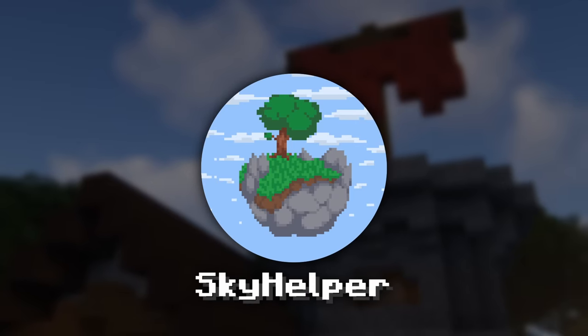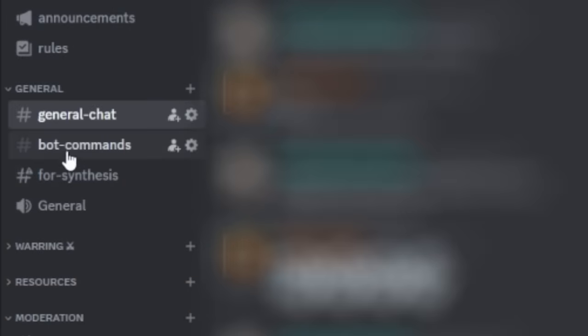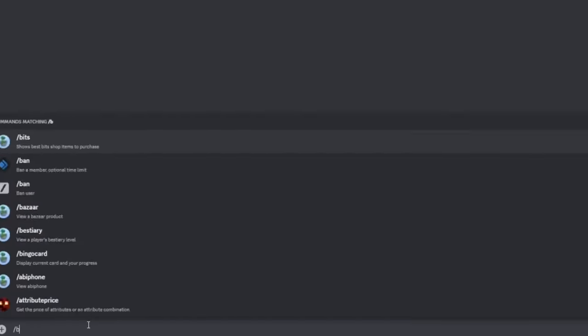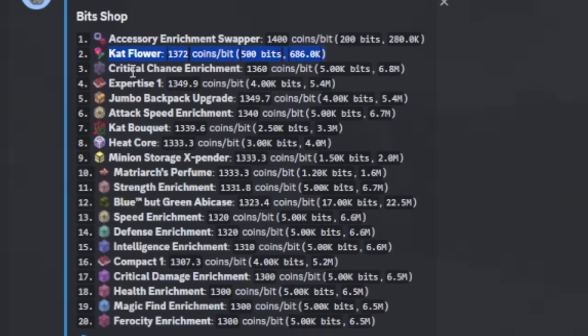For some bonus tips on profiting off of booster cookies, you can use the Skyhelper Discord bot to calculate the best items to sell using your bits. This bot can be found in popular Skyblock Discord servers — I'll leave a link to a couple of them in the description. All you need to do is head over to a bot commands channel and type slash bits, and this will pop up with a prompt showing you how many coins per bit you can get for every single bits item.